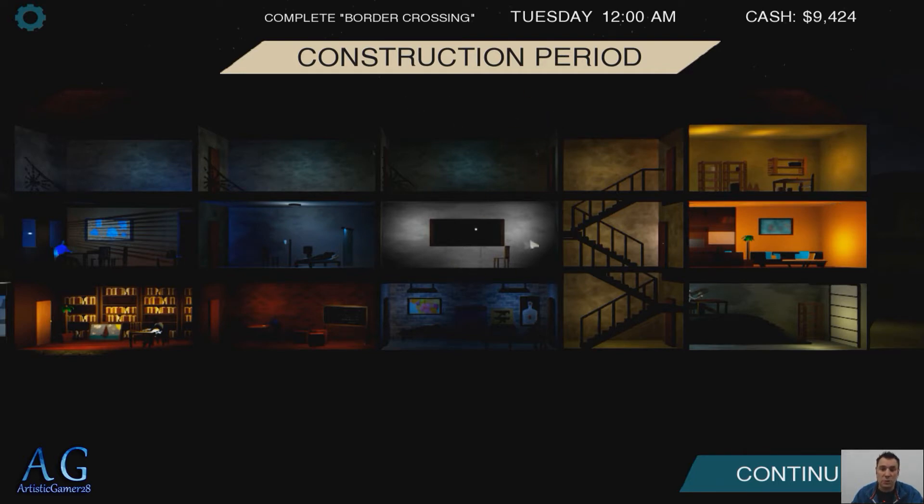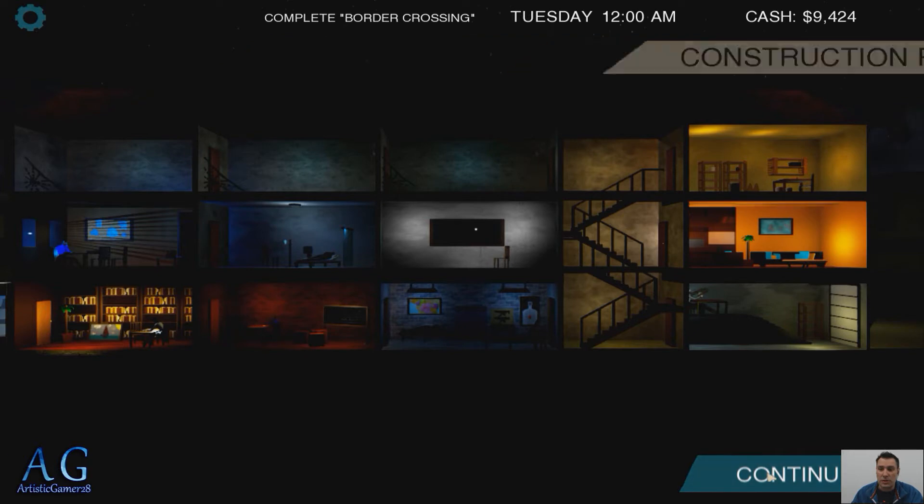This is a construction period. This is where we can build and add rooms — we've got a lounge, a bomb room, we can heal people up. We can cipher some codes, but I could never seem to work on this cryptology office. I hate it, it never works. I won't explain what happens because I'm sure we'll get it.